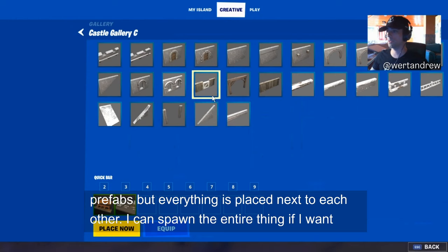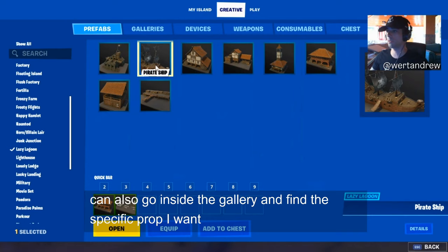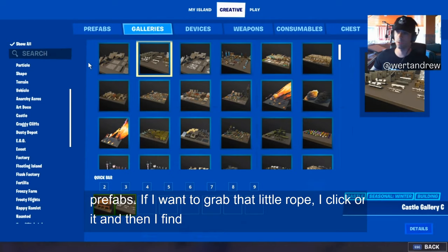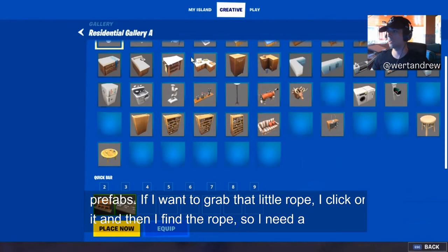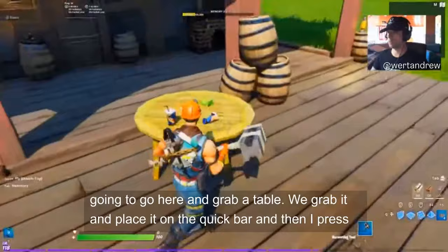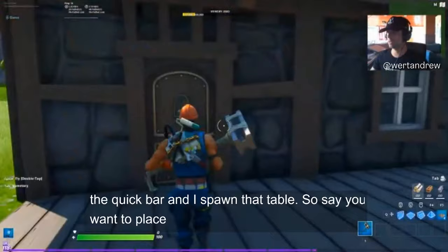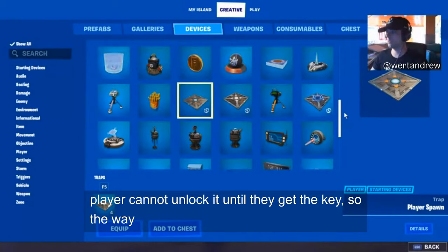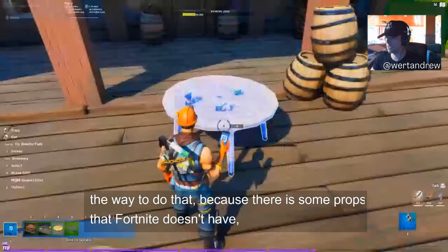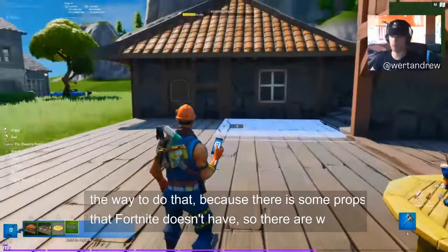I can spawn the entire gallery or go inside it and find a specific prop I want — this also works the same for prefabs. I need a table, so I'll search in the Residential Gallery, grab a table, place it on my quick bar, then press the quick bar to spawn that table. Say we want to place a key here and lock this door so the player can't unlock it until they get the key.